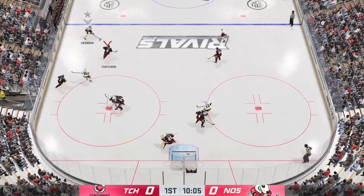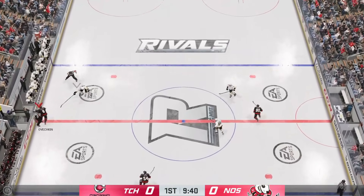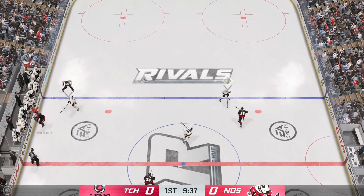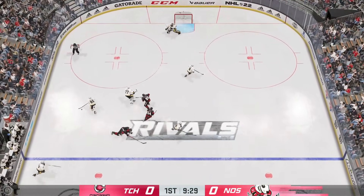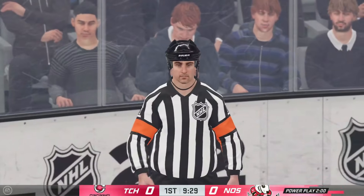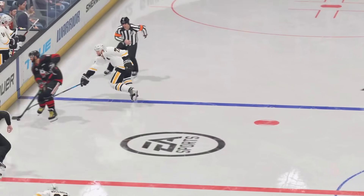In a one-on-one scenario entering the zone, if someone is spamming R1 or the poke check — which has been pretty prevalent in NHL 22 — you want to back in by doing a half spin, holding down L2. The reason is that you will draw a penalty more often than not if they are spamming R1, and it's a very easy way to do that, especially if they're spamming R1 and backing up into the zone.